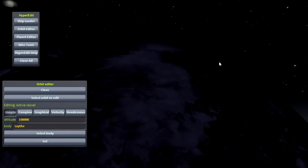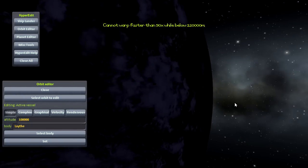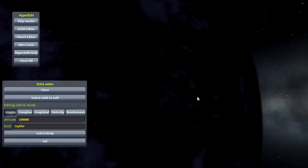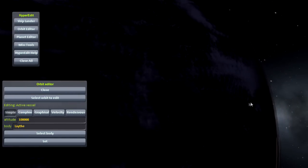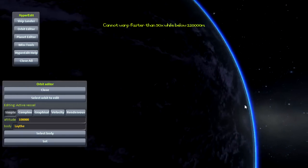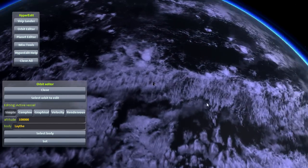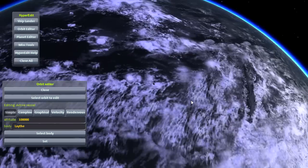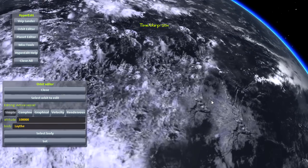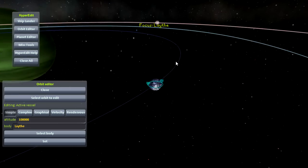This is Laythe in the nighttime. Laythe doesn't have city lights either. But if we fast forward to the daytime, you'll see that Laythe sort of actually pretty much resembles Kerbin, but smaller. Obviously Laythe has more oceans than Kerbin, but the clouds look similar. Seems like the clouds may be slightly thicker - it might have some more clouds.